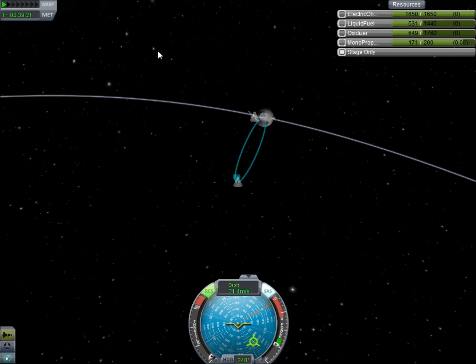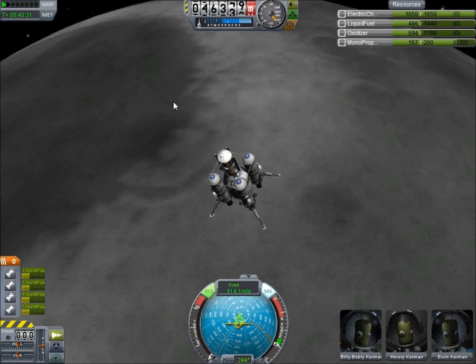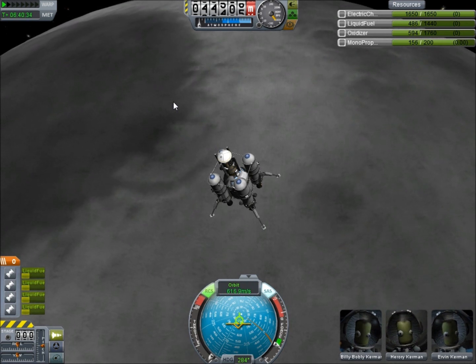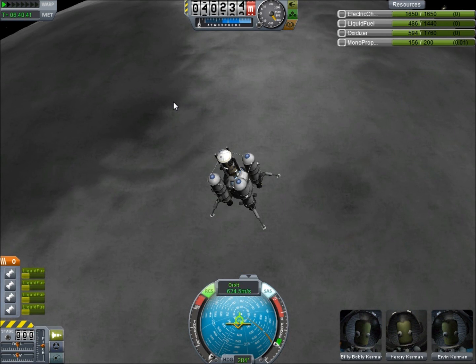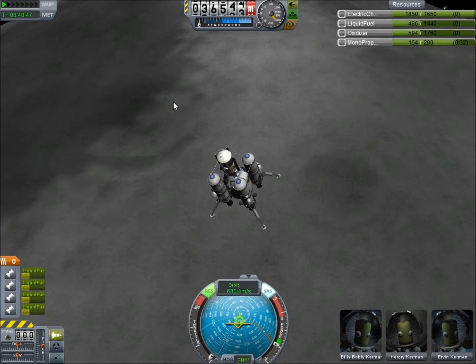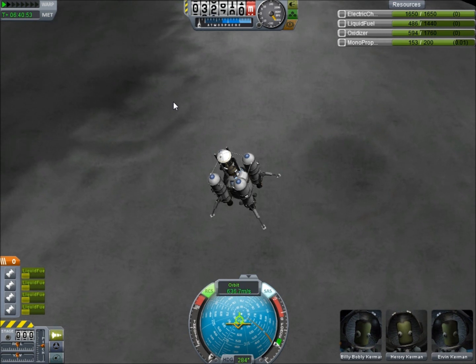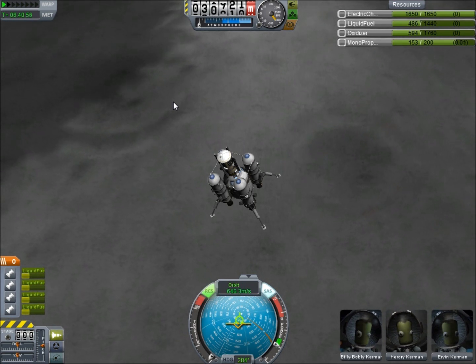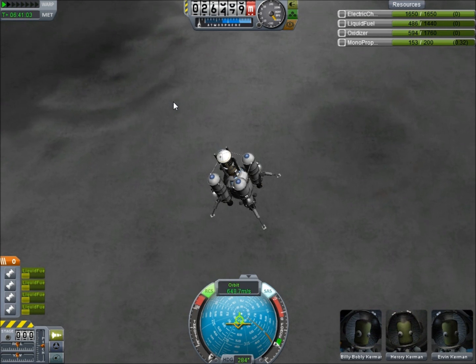I'll wait till we get down closer to the Mun. We're down below 50,000 meters now, and we are going very quickly. I'm not going to burn until around 20,000, because I need to be as fuel efficient as possible. It's not looking good at this point — we're going very quickly. This is going to be, by far, my most difficult Mun landing ever. I don't know that these guys are going to make it, but we have to try.